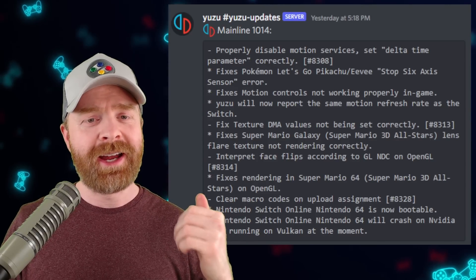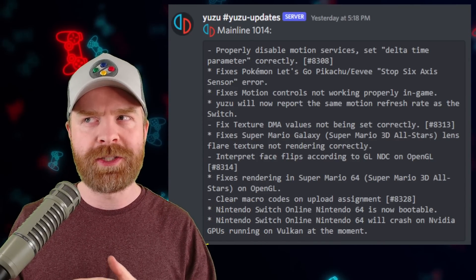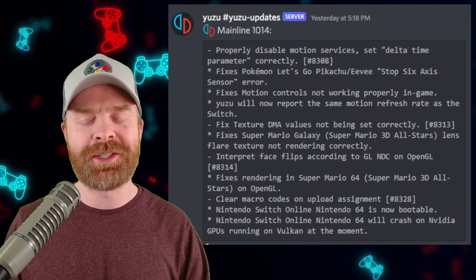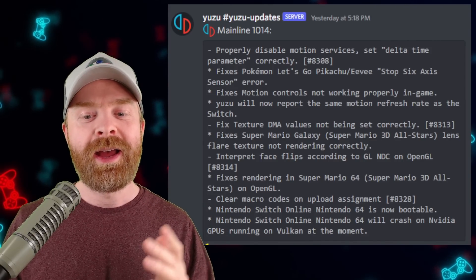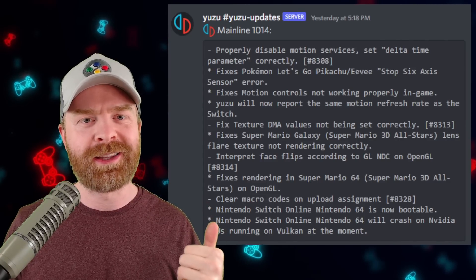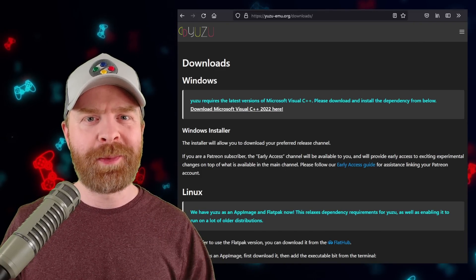The last couple of points on the list have to deal with Nintendo Switch Online Nintendo 64 — so emulation within emulation. Nintendo Switch Online Nintendo 64 is now bootable. However, it will crash on Nvidia GPUs running on Vulkan at the moment. Now these updates are live as we speak, so go ahead and try them out.